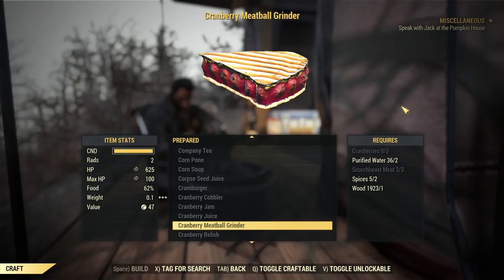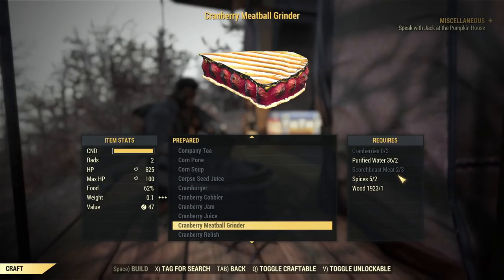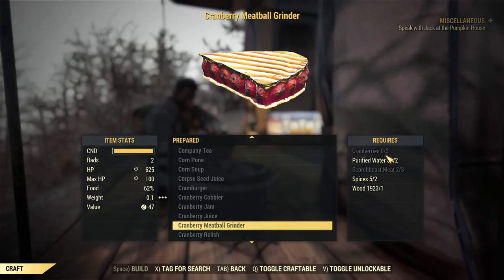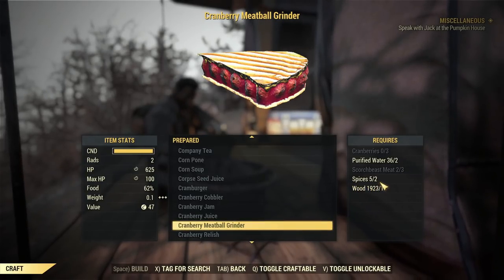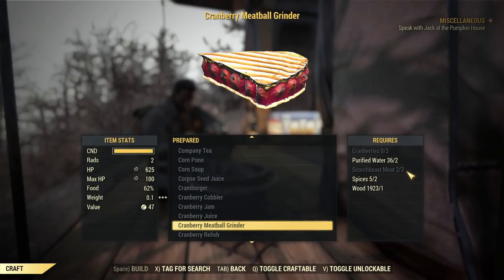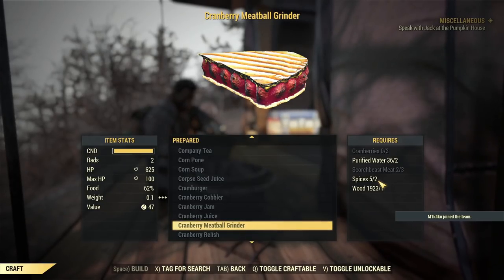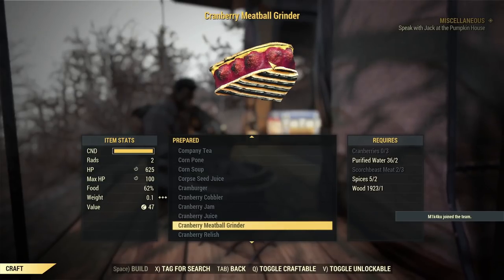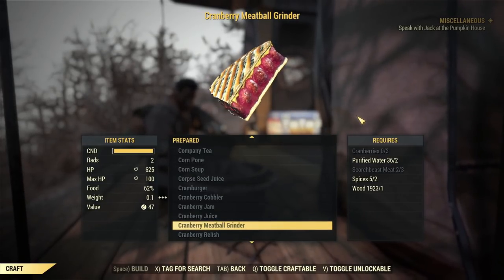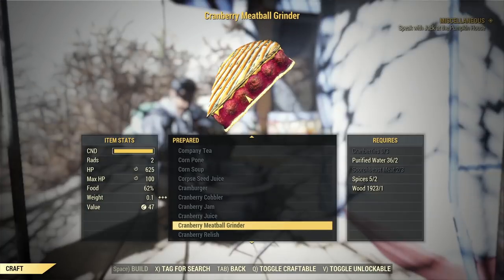Number three on my list is food that boosts your maximum HP. One of these actually uses the extra scorchbeast meat you get while hunting scorchbeasts for brains. It requires cranberries, scorchbeast meat, and spices — three pieces of scorchbeast meat to craft one Cranberry Meatball Grinder, plus spices from kitchens across Appalachia. One downside: it's currently slightly bugged, and if you hop servers the bonus disappears, so you'll need to eat a new one each time. But if you stay on one server for a while, the duration is quite long — over an hour.